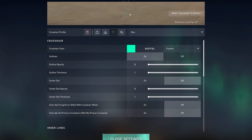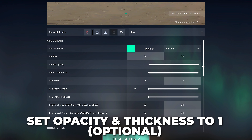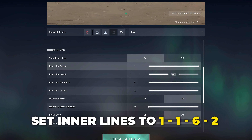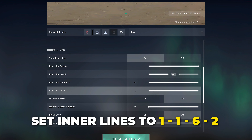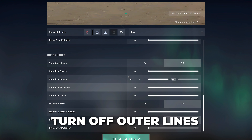Our next crosshair is the box. If you like outlines, enable it with an opacity and thickness of 1 — though I personally prefer this crosshair without outlines. Turn off the center dot. Turn on inner lines and use 1, 1, 6, 2. Disable both movement and firing error options. Then turn off outer lines.